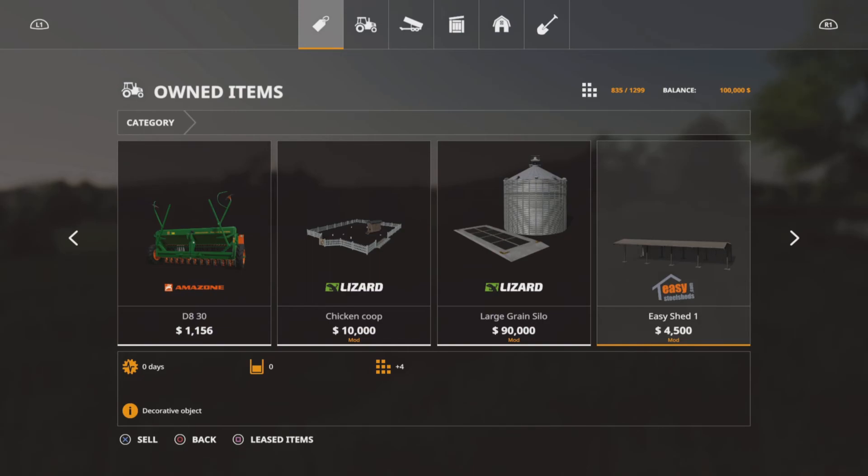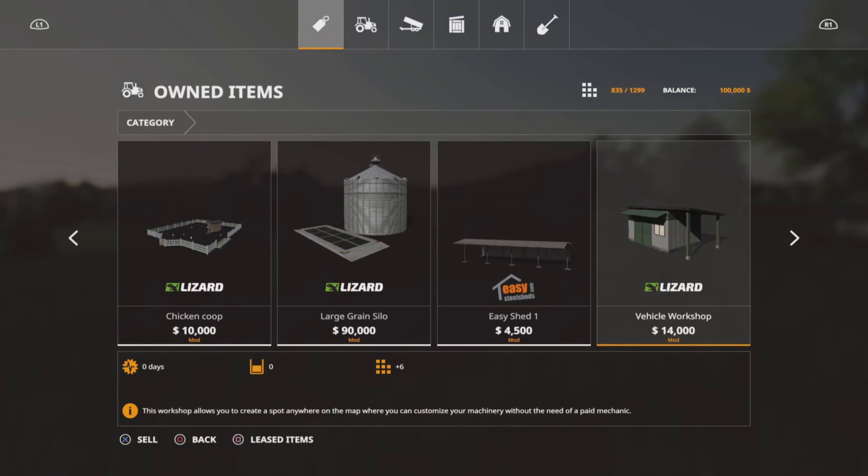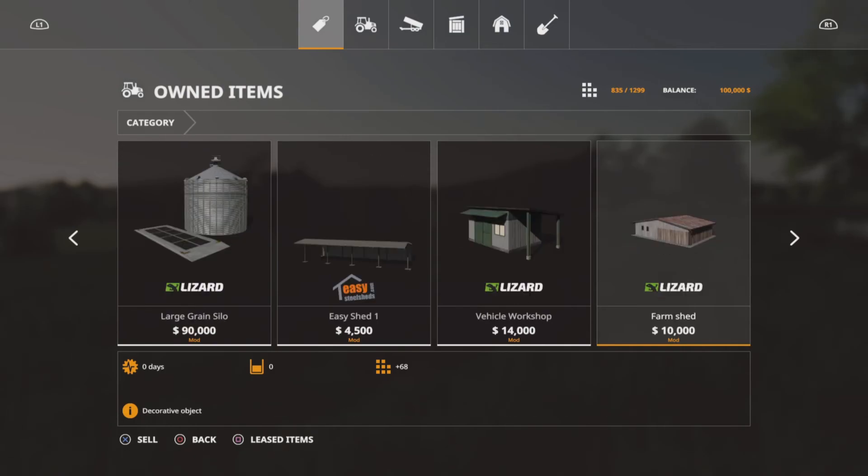You've got an Easy Shed One, which is modded in — I'll show you why. A vehicle workshop, and then you've got these buildings. This is where it gets a bit interesting, because all these buildings are just the basic in-game decoration ones. So you can't go in them, you can't use them. They're pretty useless, to put it bluntly.